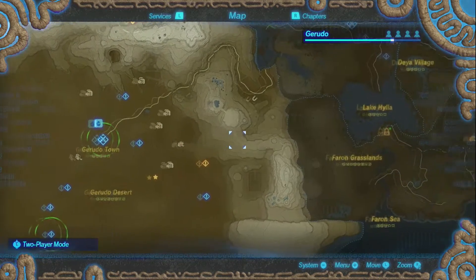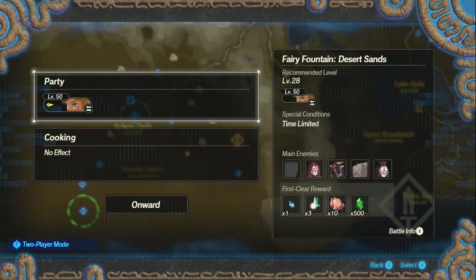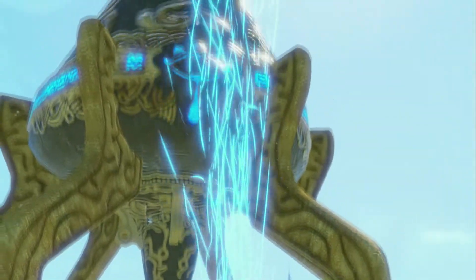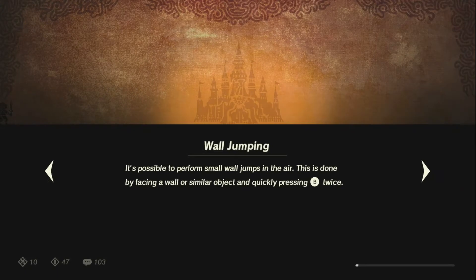Two-handed weapon bonus combo. Fairy Fountain Desert Sands — so we're going to be fighting another fairy. That's the plan. Wall jumping. I know how to wall jump, but I don't need to wall jump because I have my backflip. And I also got my egg. The egg is the most powerful being in all of Zelda canon.